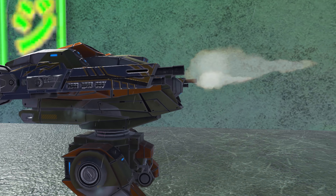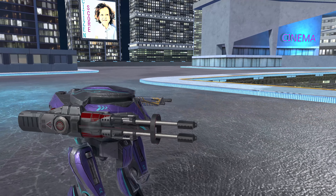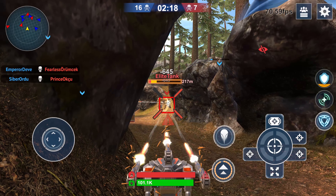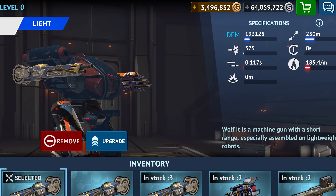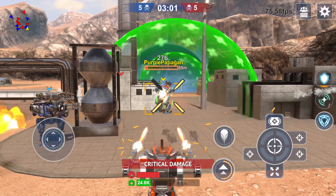The Wolf may be a beginner-level machine gun, but don't let its size fool you. This light weapon packs a punch, especially when paired with agile light robots. At zero level, the Wolf boasts 193.125 damage per minute and a damage per round of 375. It's perfect for fast-paced skirmishes.